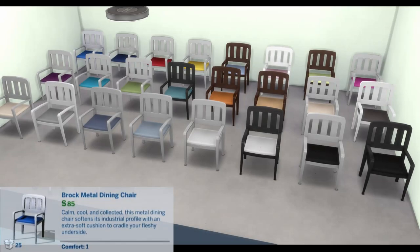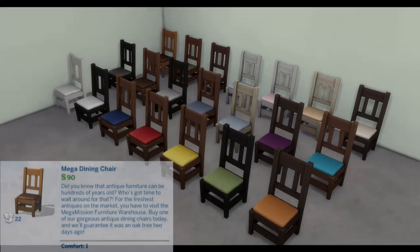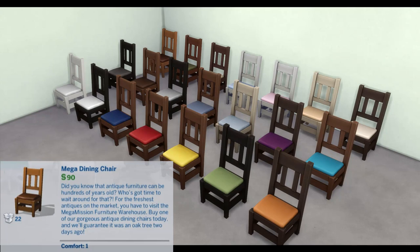Rock Metal Dining Chair: Calm, cool, and collected — this metal dining chair softens its industrial profile with an extra soft cushion to cradle your fleshy underside. Comfort: 1.